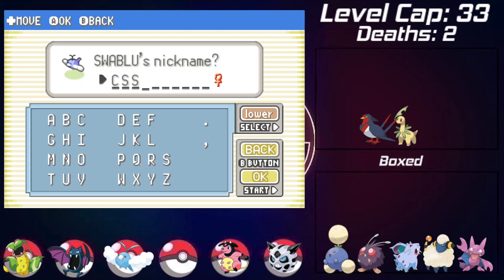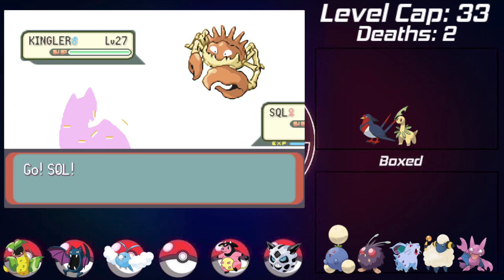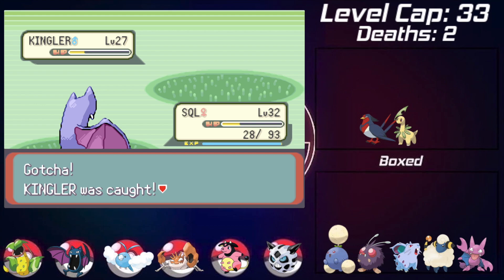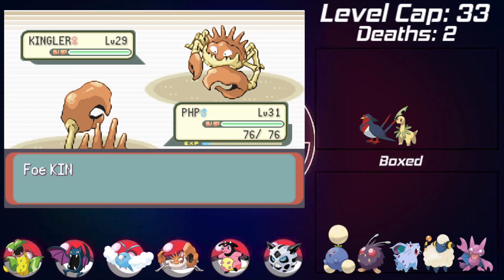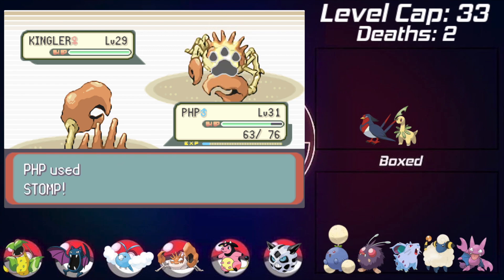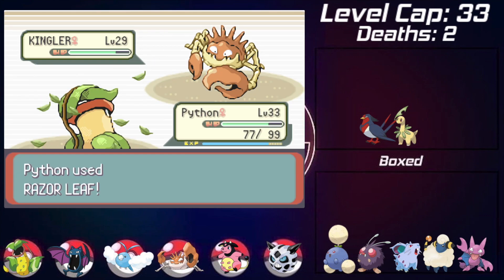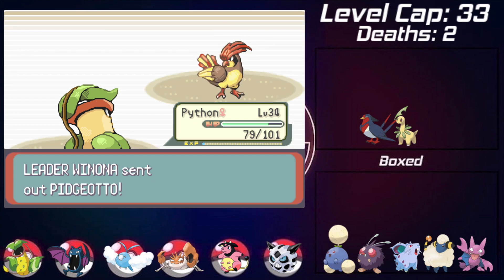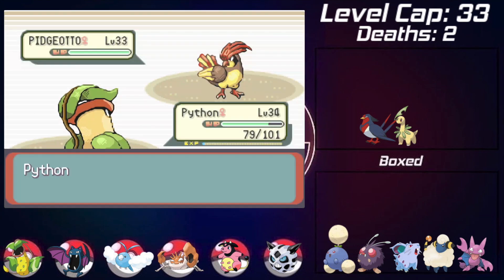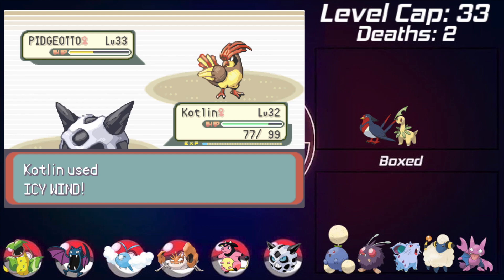Trying to recoup some losses, I find a Swablu that I nickname CSS, and on the route next to Fallarbor I run into a Kingler that I catch and nickname PHP. Battling the Fallarbor gym leader, she also went to the same spot and caught a Kingler. I send in my Kingler knowing it'll be a stalemate, then swap to Victreebel and take out her Kingler with one Razor Leaf. She sends in Pidgeotto which is pretty fast and threatening, so I send in Gligar with Icy Wind to slow it down. It goes for Wing Attack and I miss the first Icy Wind, but a second Icy Wind takes it out anyway.